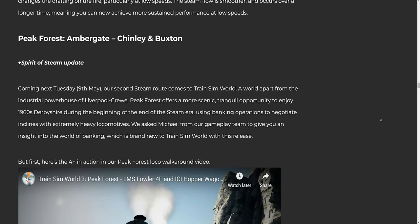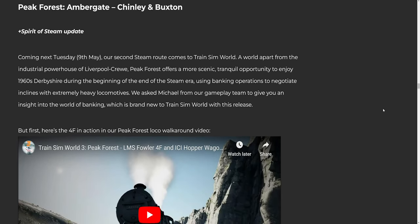Peak Forest: Ambergate, Chinley and Buxton, coming next Tuesday May 9th. Our second steam route comes to Train Sim World — a world apart from the industrial powerhouse of Liverpool Crew. Peak Forest offers a more scenic, tranquil opportunity to enjoy 1960s Derbyshire during the beginning of the end of the steam era, using banking operations to negotiate inclines with extremely heavy locomotives. We asked Michael from our gameplay team to give you an insight into the world of banking, which is brand new to Train Sim World with this release.